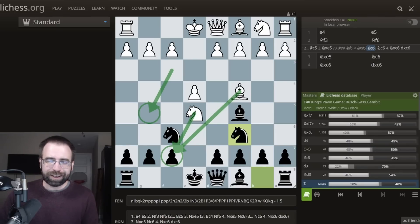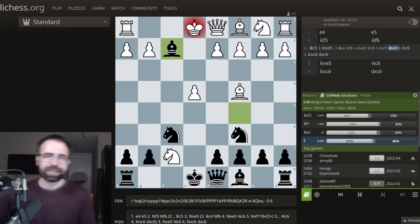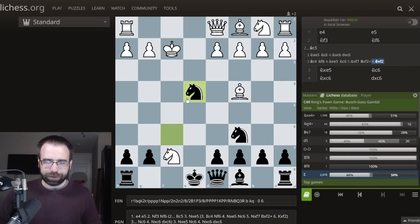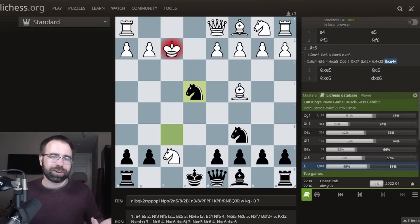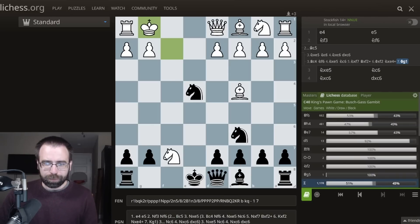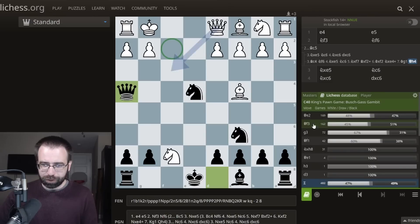This is not a Traxler gambit — in the Traxler the knight is on G5, and that does make a difference. But just to tease you with one line: the main line is Knight takes F7, at least the most popular line. Black can play the very interesting move Bishop takes F2. If you have experience in the Traxler, you'll know some people prefer to reject this bishop, because if you grab it — which is the most popular — you're going to get hit with Knight to E4. Most players are now playing King to G1, which is the correct move.